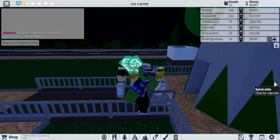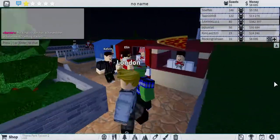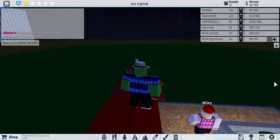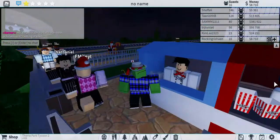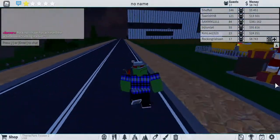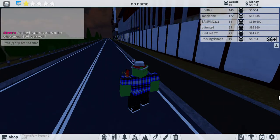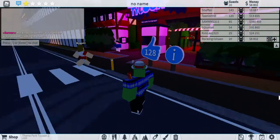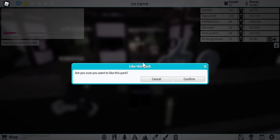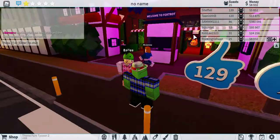I want to ride the spiraling! You all can wait here. Okay, everyone is riding! There's a popcorn stall, a pit stall, and some drinks. Let me check out somebody else's park — that one looks pretty cool. It's got 128 likes! Now it's got 129 likes just because of me.